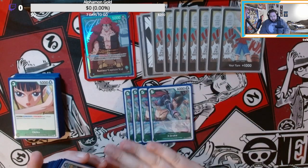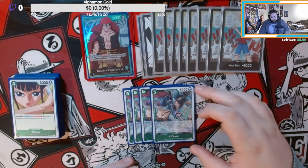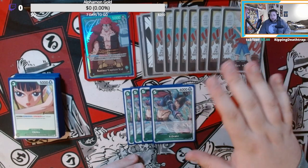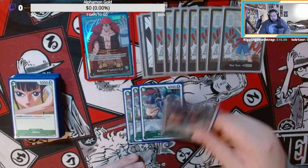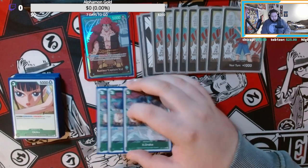Then we play X Drake, one of the most broken sleeper cards you need to mention, because on-play you rest one of your opponent's characters with four cost or less. You can clear out a lot of annoying stuff like Nico Robin in the red mirror match — sorry, in that matchup. He has 6k and is a counter as well, so it's pretty nice.